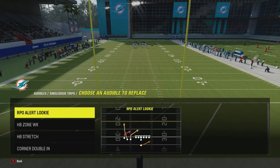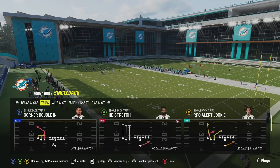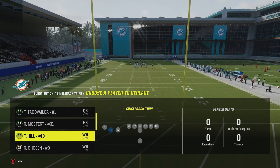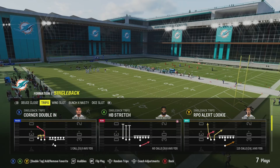It's going to be those three plays: the stretch RPO, the inside zone, the regular stretch, and then the bread and butter setup — the street corner flat, the corner double in. Those are your four plays right there. I always come out in the RPO first. Personnel-wise, you want to put your fastest wide receiver at the middle position, and you're going to see why. You do not need the Dolphins to get this done.